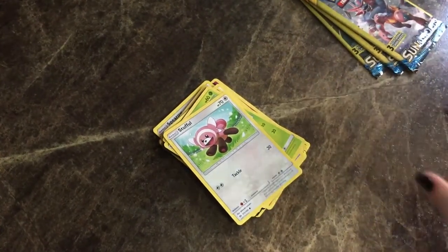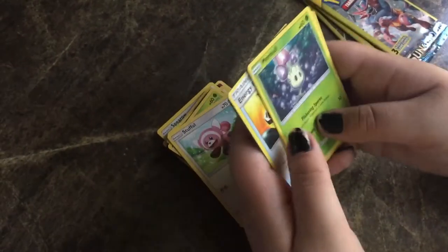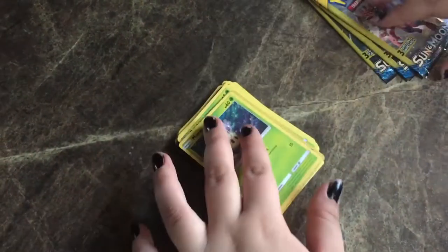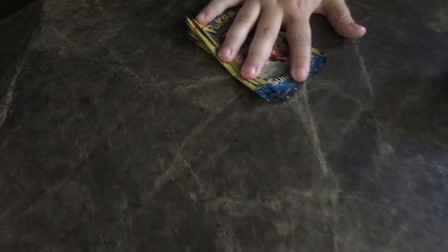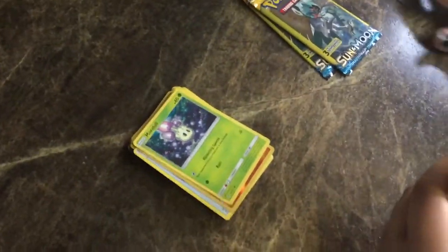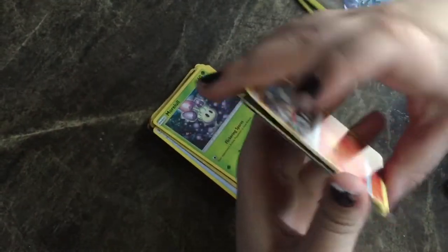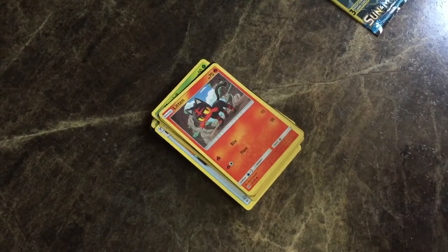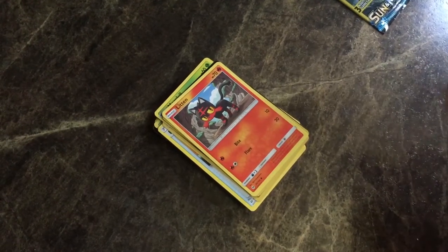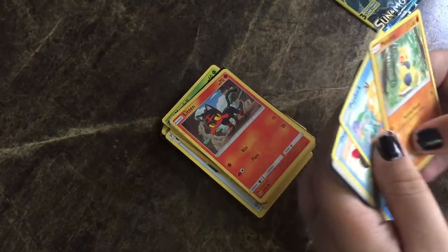I'm feeling good about this pack over here, this 11th one. Another Reverse Passimian — dang, that's nice. You can see Ariel's weirdness over here; she is stacking the empty packs. Organization — it's fantastic. I'm getting so many Reverses, it's crazy. Litten! Speaking of, I just got a new kitten. I wonder what you're going to name it. There are so many cat Pokemon names — you should name it Eevee.